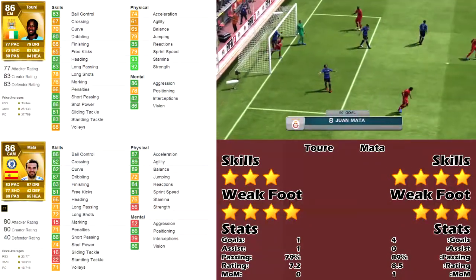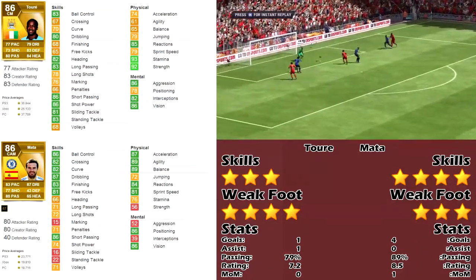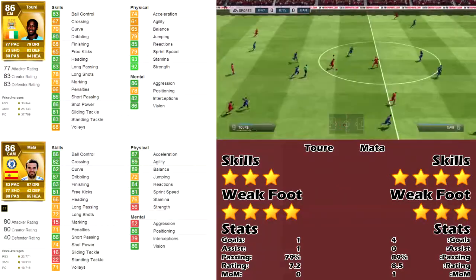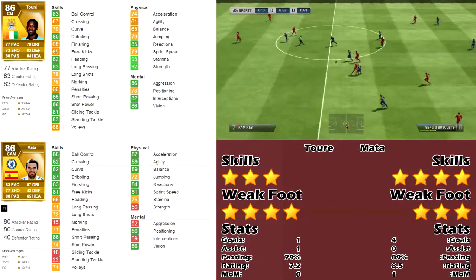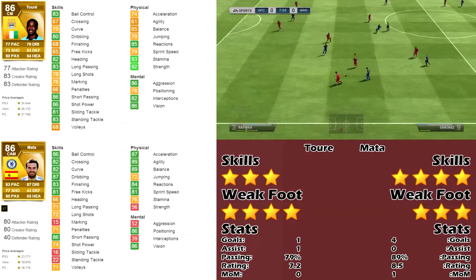Shooting wise, Juan has better stats. He has 83 finishing, 81 free kicks, and a decent long shot of 71. Compared to Toure, he only has 68 finishing, 65 free kicks, and 78 long shots.